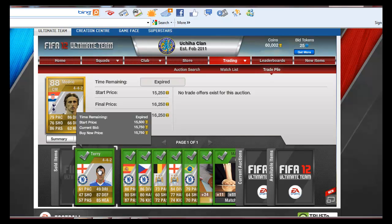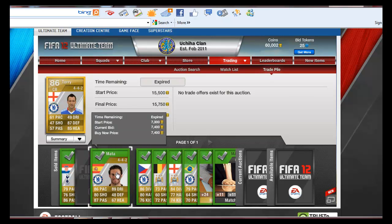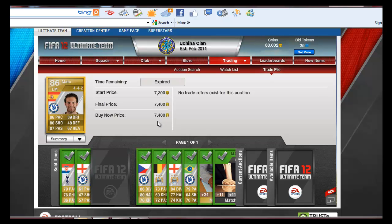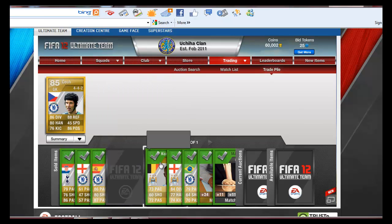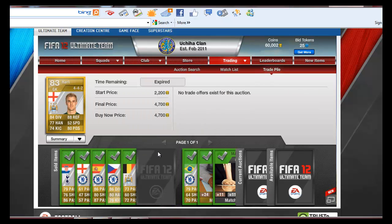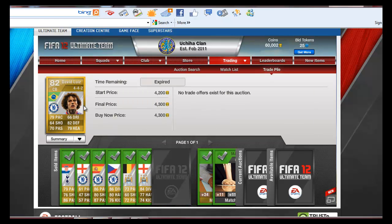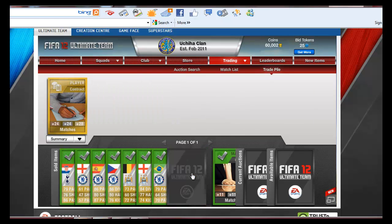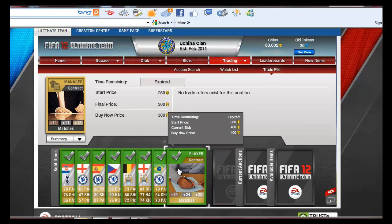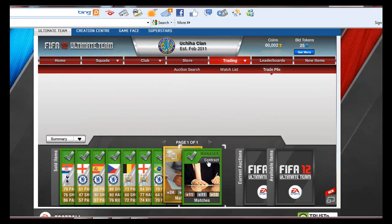So going through the final sale prices: Modric sold for 16,250. Terry sold for a bit less at 15,750. MATA sold for 7,400 and 7,200. Kompany 5,800. Joe Hart 4,700. And David Luiz 4,300. I had a couple of contracts here, so let's get to the 60,000 mark — we made some coins and now we can go and try to get ourselves a Muller.